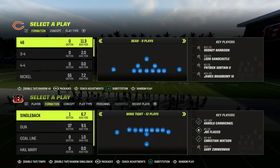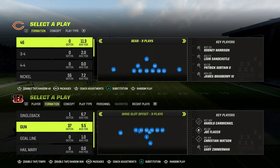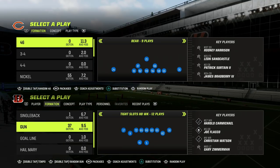In this video, I'm going to show you the best coverage adjustments to defend tight slots halfback weak in Madden 23. This is one of the best offenses in the game, and to defend this formation, we're going to be utilizing the $3.2 defense.